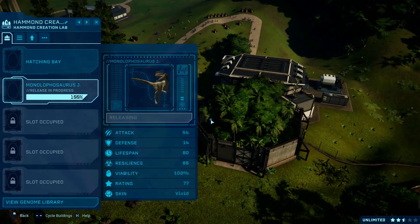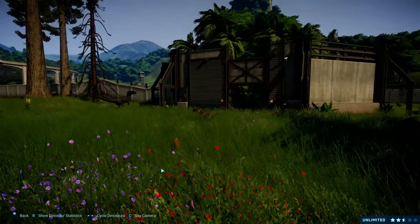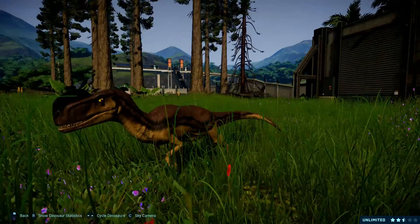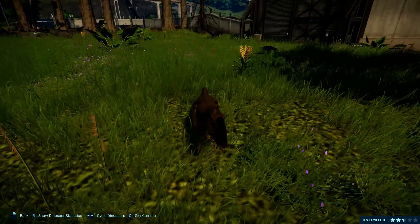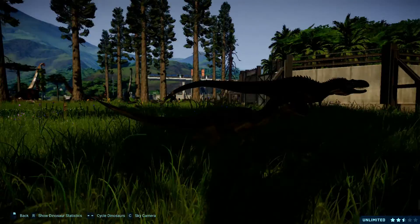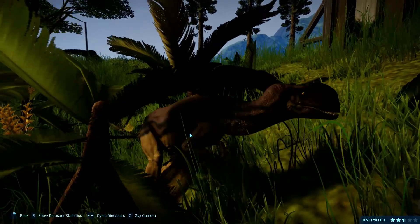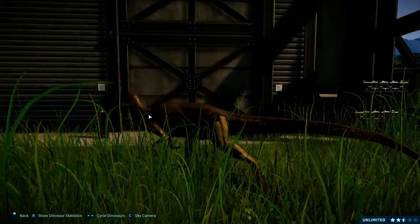Now let's check the last skin, which is vivid — vivid is one of my favorite colors. I'm pretty sure these skins are the same as the normal Monolophosaurus, just different colors. This one has a chocolatey brown on it, some black stripes, and a dark brown crest, like burnt. And then a very light brown on the underside.